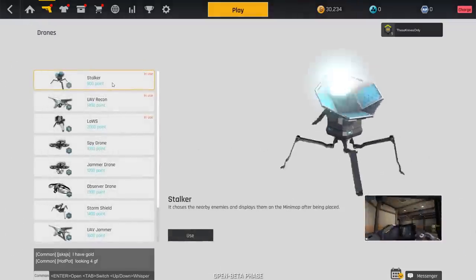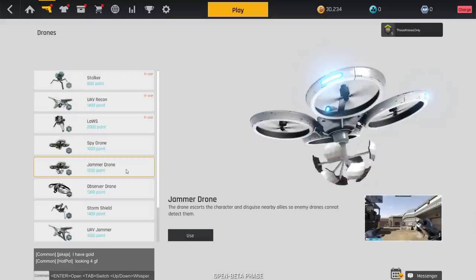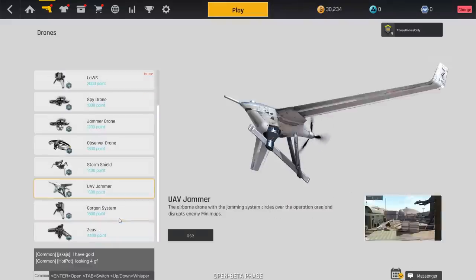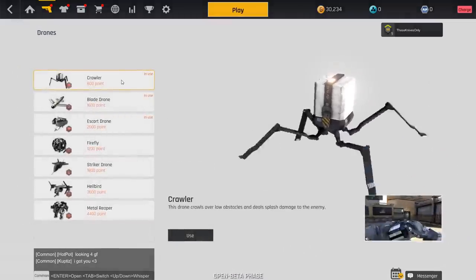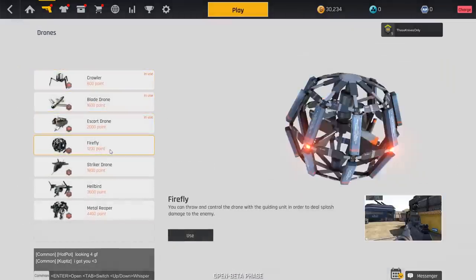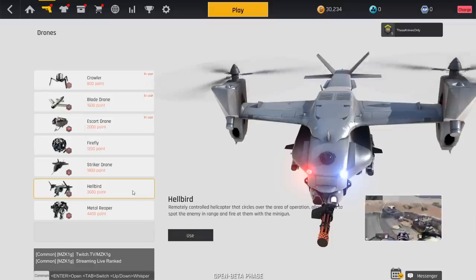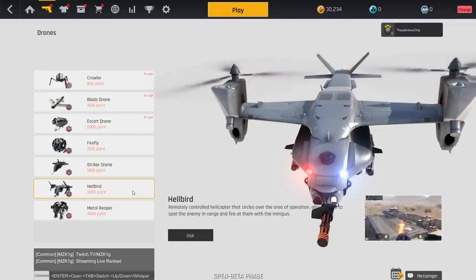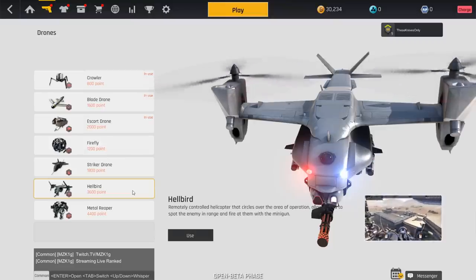Hopping into the tactical drones: Stalker, UAV Recon, LAWS, Spy Drone, Jammer Drone, Observer Drone, Storm Shield, UAV Jammer, Gorgon System, and Zeus. For offensive drones: Crawler, Blade Drone, Escort Drone, Firefly, Striker Drone, Hellbird, and Metal Reaper. The Hellbird really reminds me of the Chopper Gunner from BO1 — it gives me that nostalgic feeling. Every drone in this game has a counter and can be shot down easily if you know what you're doing.